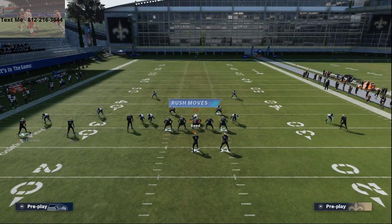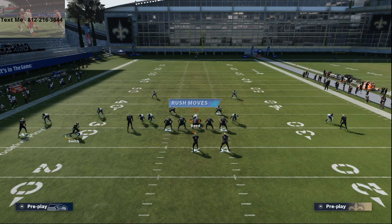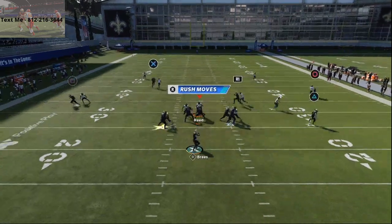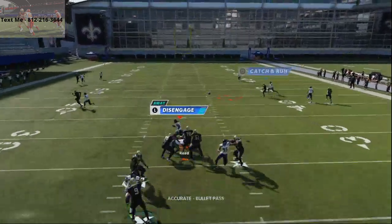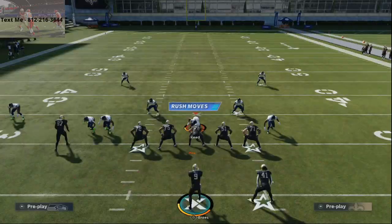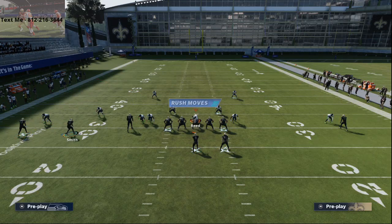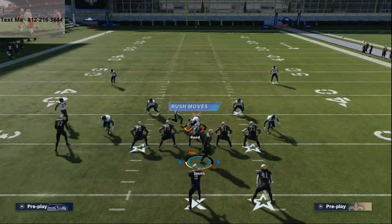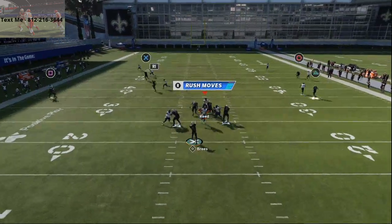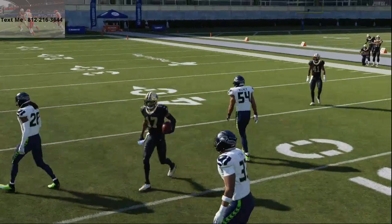Then I'm going to take Smith and motion snap him on a slant route, just kind of coming underneath. This is going to make the play absolutely torch man-to-man coverage because the slant route is your first read against man. Your second read against man is that deep in route. This running back route does a really good job of pulling zones, which means you're going to be able to consistently dot man-to-man up for pretty solid and significant gains.